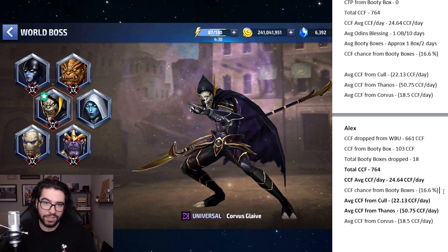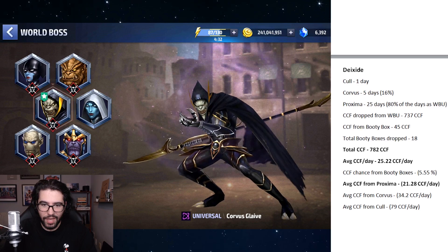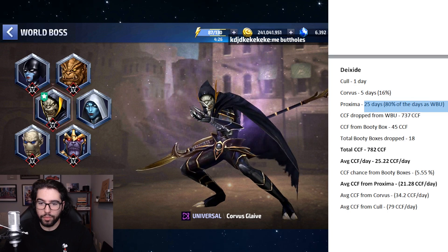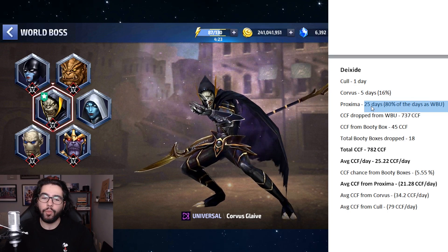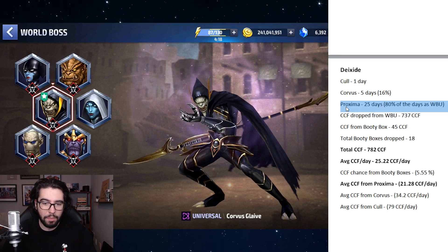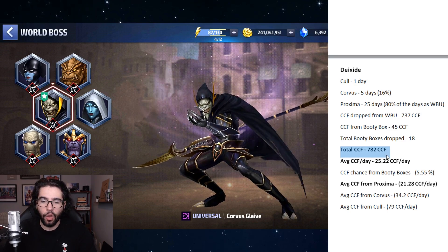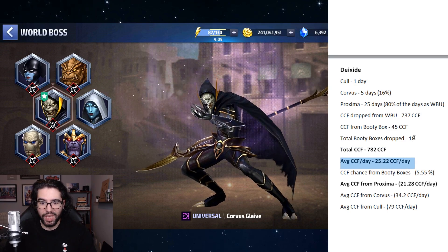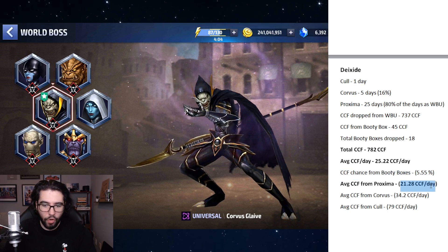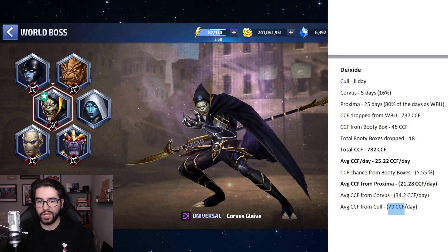Next, let's check out Dioxide's stats. He played Proxima for the majority of the month — 25 days. He got almost 800 CCF, more than 25 CCF on average per day, the same number of booty boxes as me but with a much lower CCF chance. He was averaging over 20 CCF per day from Proxima, higher for Corvus, and even higher for Cull Obsidian, though that's only one day so it's skewed.